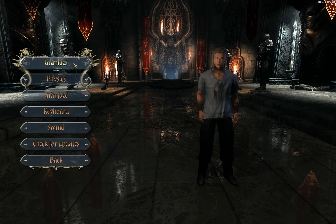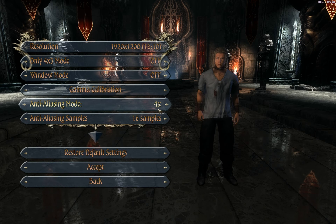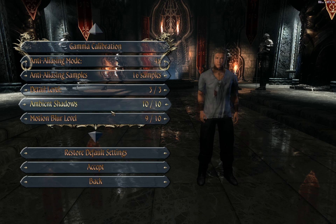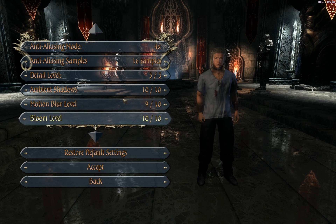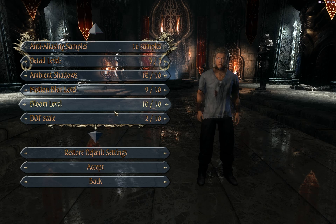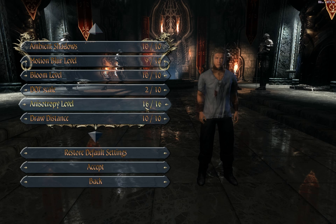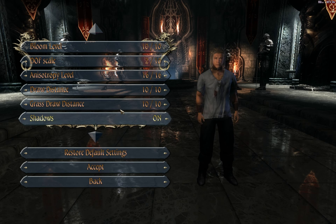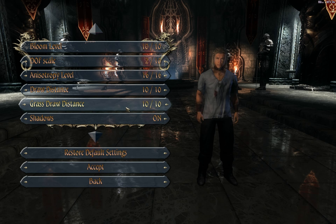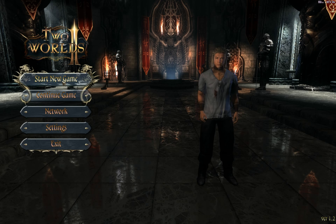You can toggle graphics and physics settings as well as the interface and all that other stuff. I'm on 1920x12, I turned on anti-aliasing with 16 samples. I put everything to maximum except depth of field — I really like seeing sharpness even in the distance, so that's why I put that up. Anisotropic filtering at 16, and I put the draw distances to max so it should look pretty good. Let's start a new character.